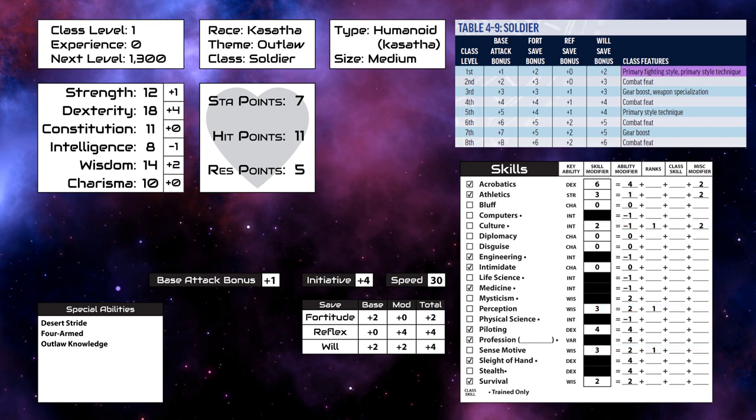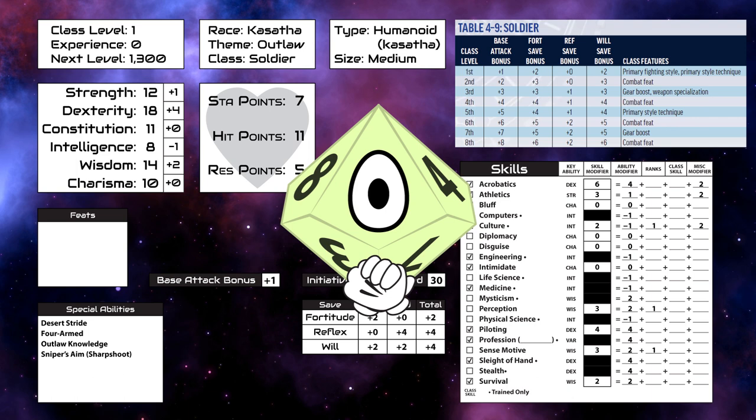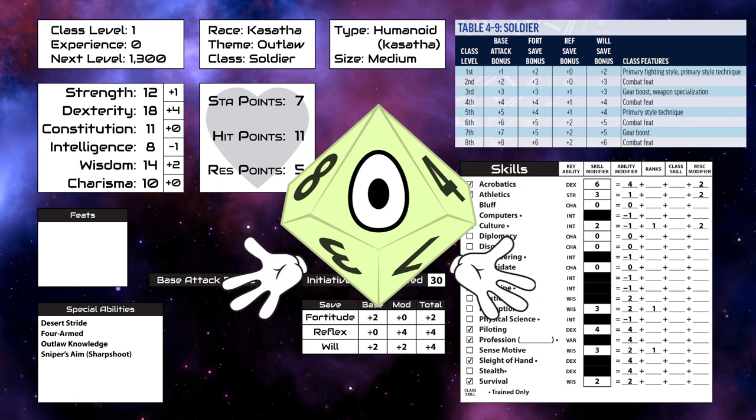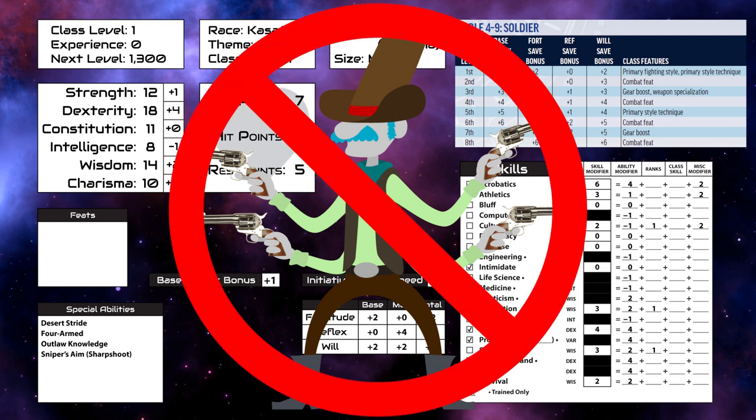Then we select a fighting style. We are going to go with sharpshoot, which gives us the sniper's aim ability, which lets us reduce a target's cover bonus by two. We also get the basic level one feat, but before choosing that, we need to know how exactly we are going to be shooting people. Obviously, the thing we want to do with our four-armed gunslinger is sling four guns at once. Unfortunately, they change the way that multiple attacks work, probably to prevent that exact thing from happening.